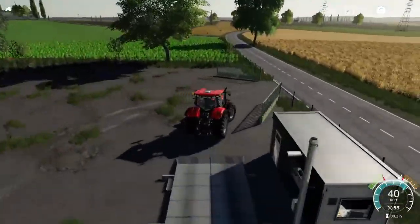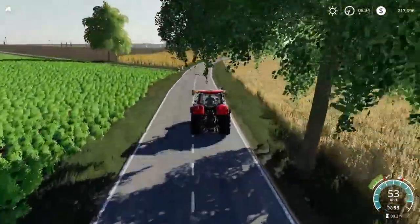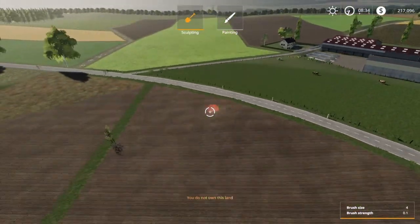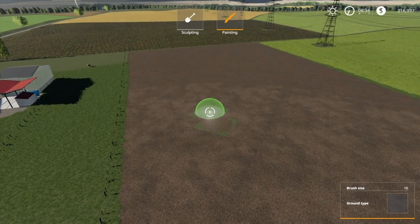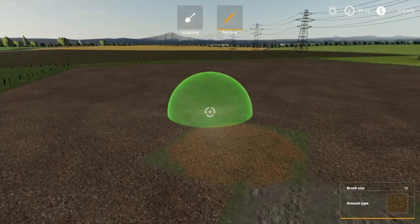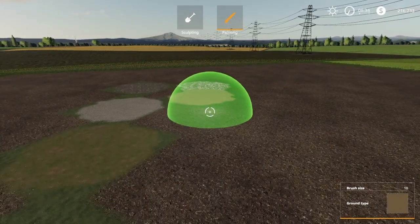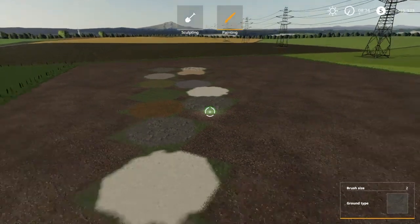From here we're going to go up to the other animal area where we have pigs and chickens. Shall we do some painting? Let's go ahead and do some painting. It seems like all the normal ground textures are here — flat grass. Doesn't seem to have any growing grass, but it is what it is.